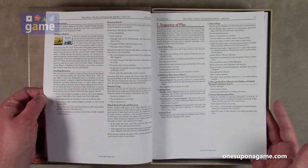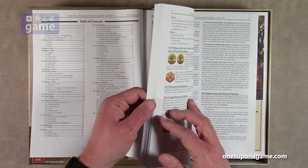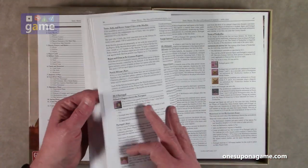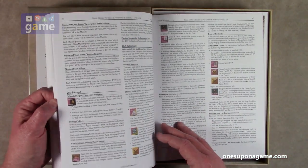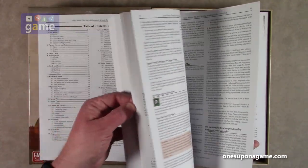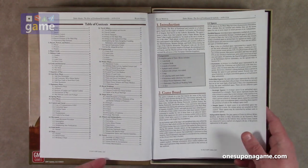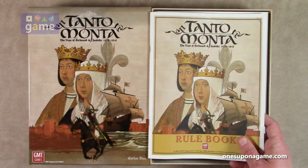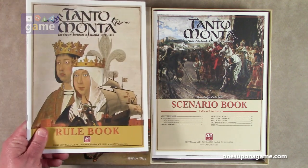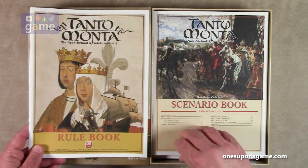There's some white space, but not a lot of graphics once you get out of the cards and resources section. This is rules — you are going to learn this game. But apparently the reward is worth the effort. So that's the 64-page rulebook.